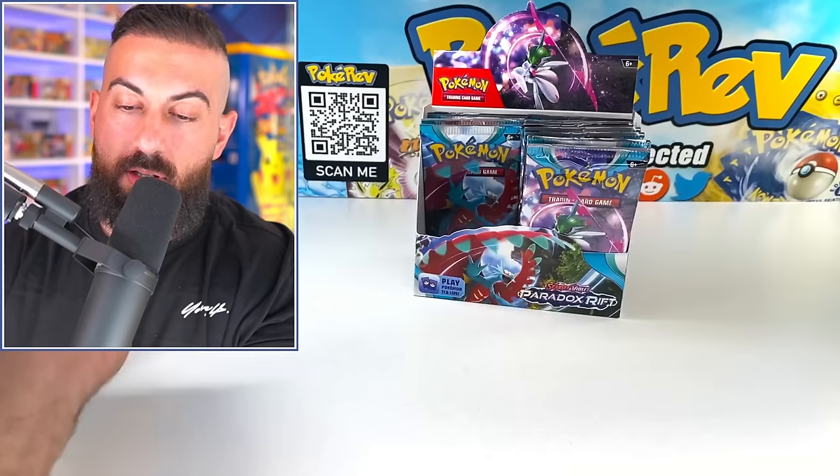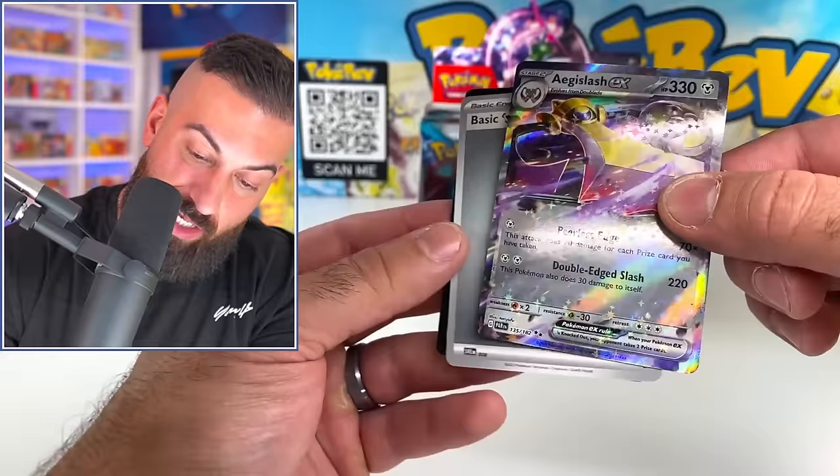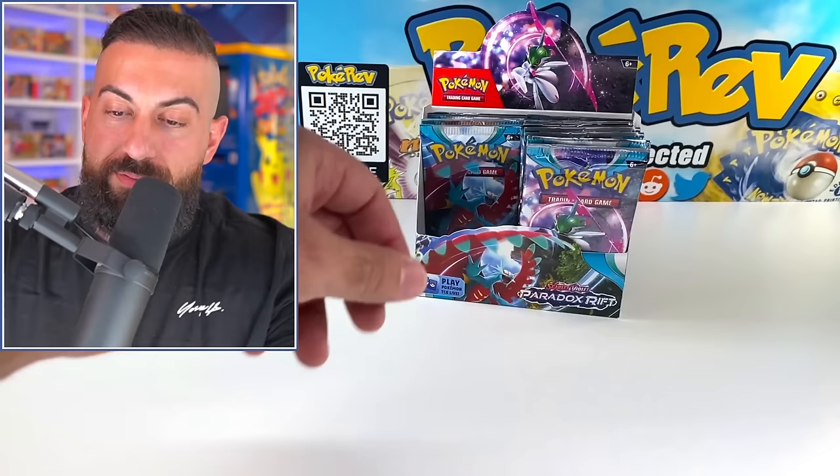Shinpao. Paradox. So far so good. Phoebus. I'm very curious to see what our pull rate is going to be like. Aegislash regular EX - we are getting a lot of stuff. Three EXs so far, I think. One paraform, Mewtwo. Five pulls so far that are EXs or better.